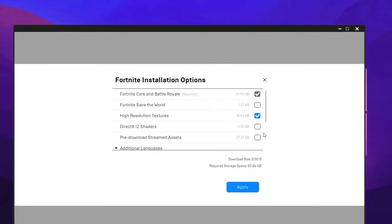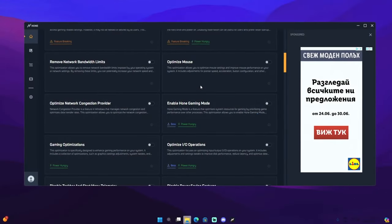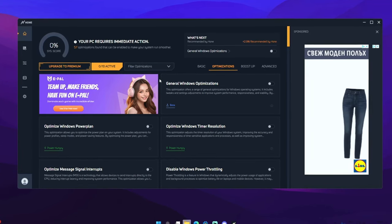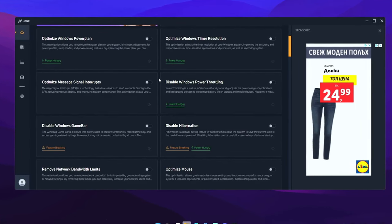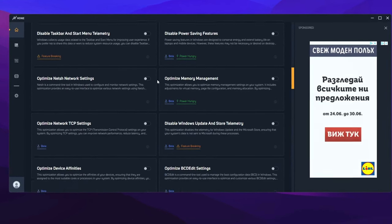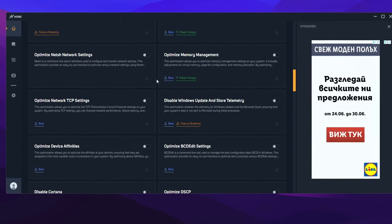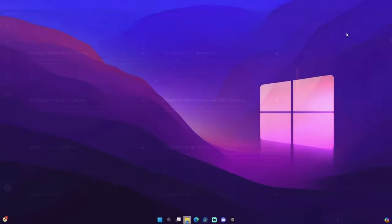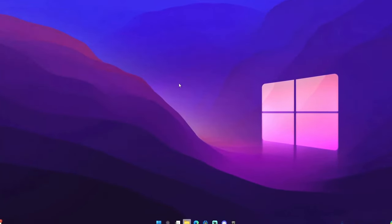Another cool application I found is Hone.gg. In my opinion this is a big game changer — as you can see there's a lot of stuff you can uncheck that is constantly running in your background, which you can disable for the best amount of performance.